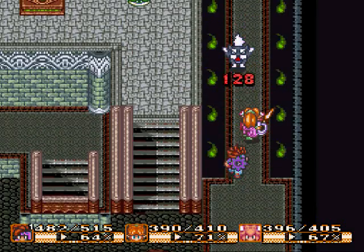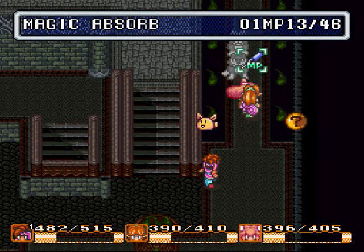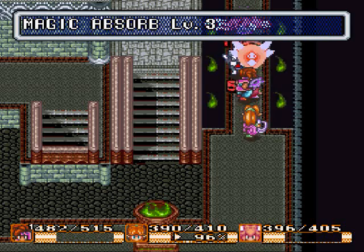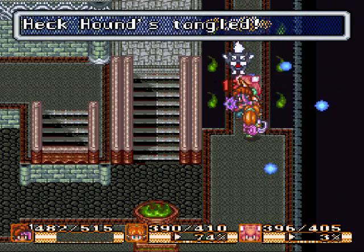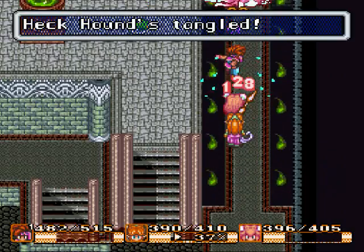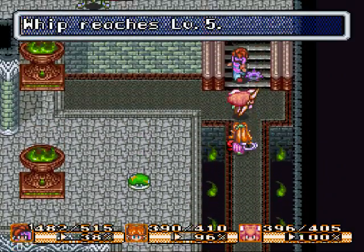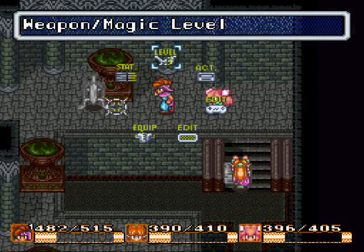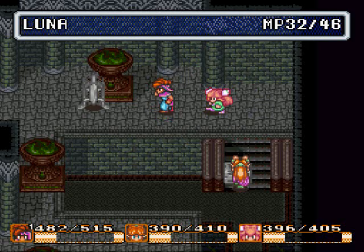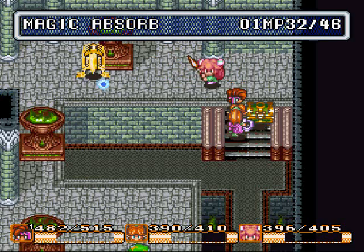Hey! How am I doing on MP anyway? Oh! Yeah, even though I believe at level 3 I can successfully steal from the Heckhounds, I might as well grab it from the Beast Zombie anyway. The whip reaches level 5. Let's get a little from the Doom Sword too — piss him off that way.